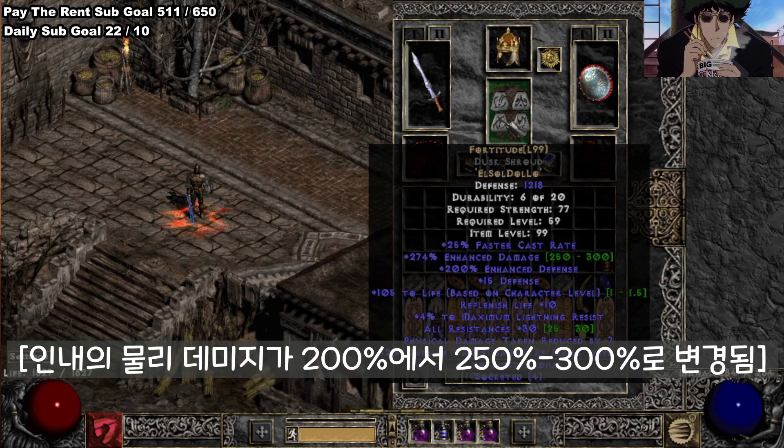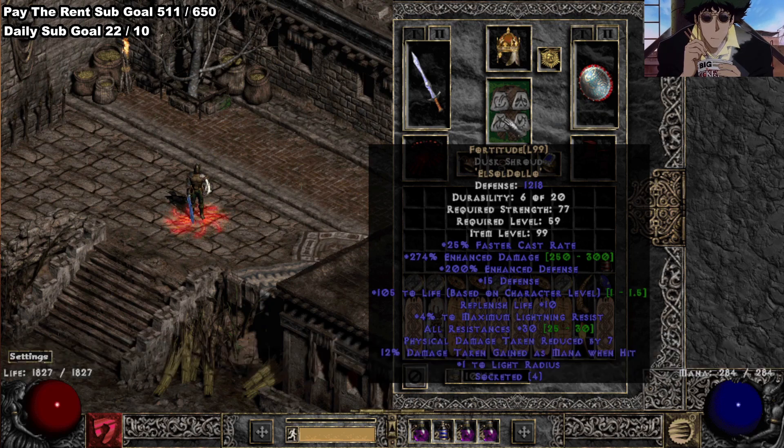We also buffed Fortitude. Fortitude was 200 ED in the previous season; it's now 250 to 300 ED in the upcoming season. A little sneaky Fort ED buff due to the DS nerf.